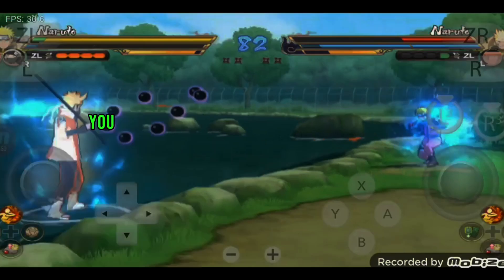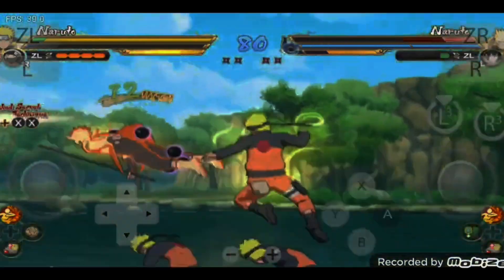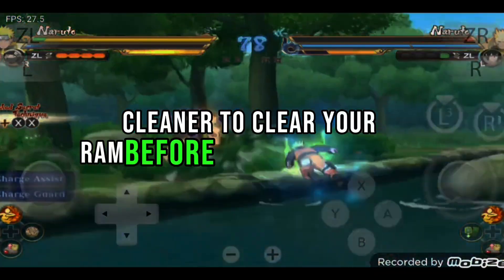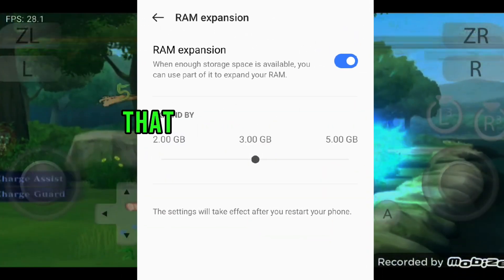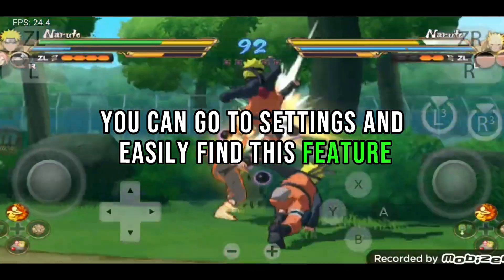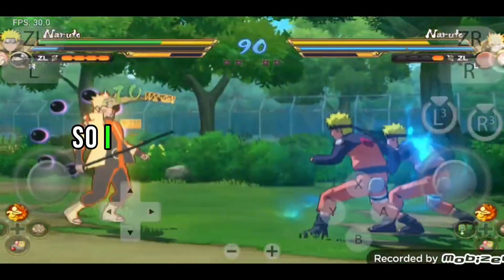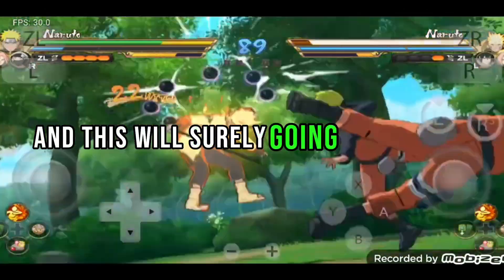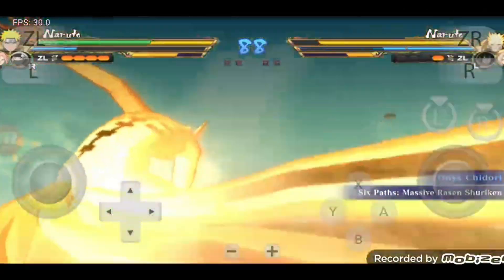The fifth point: before starting any game, close all background running activities and background running applications. You can use any RAM cleaner to clear your RAM before starting a game, or use the RAM expansion feature available on most devices — go to settings to find it. You can expand your RAM by up to 5 GB; I recommend keeping it expanded by 3 GB, which will certainly help in running games that require more RAM.